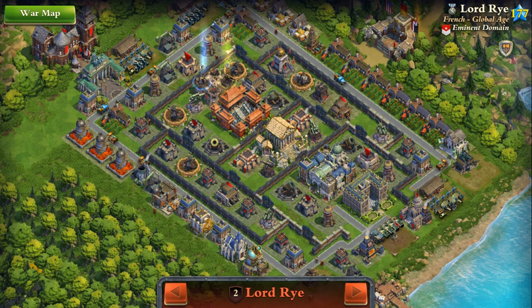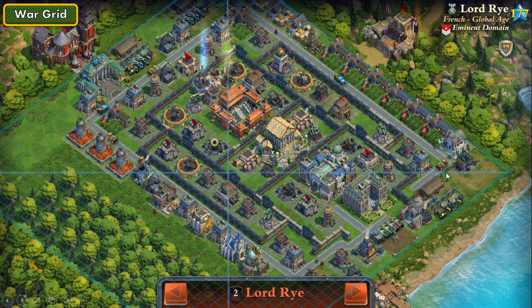Here we are in the War Academy, looking at one of the enemy bases. Why I came to the War Academy is basically because here I can easily show you the different tiles and distances from different corners to certain buildings. Here I can quickly show you the War Creed and calculate or count all the distances.